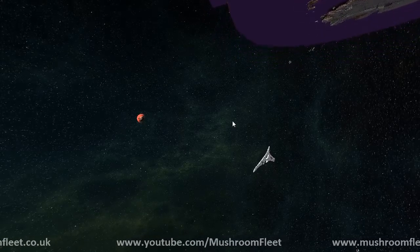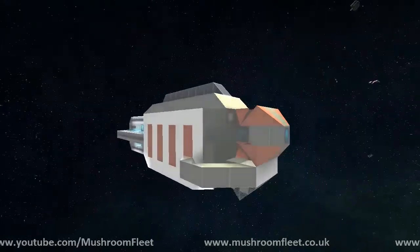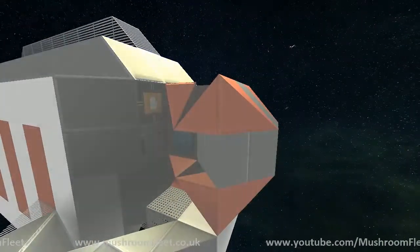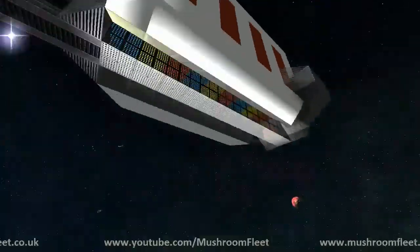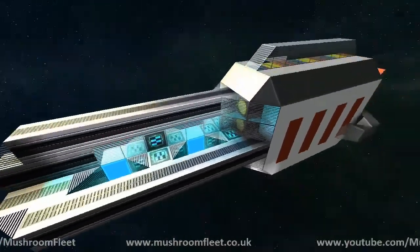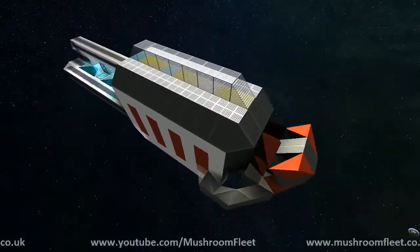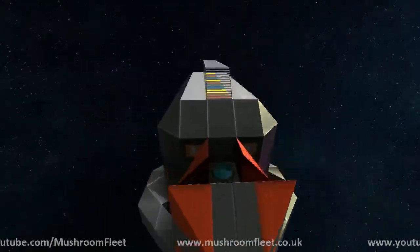Welcome back everybody. Today I wanted to show you something I've been working on - this is a test platform. It's my planet racer and I've put a logic system in there with a clock. It's firing some missile launches with various different colors. It's a very small system, I've just built it off the back and made it kind of like a little tadpole, and it fires missiles upwards.